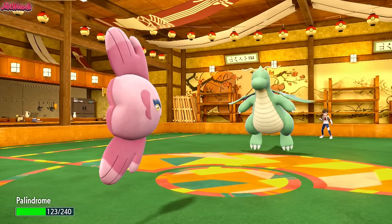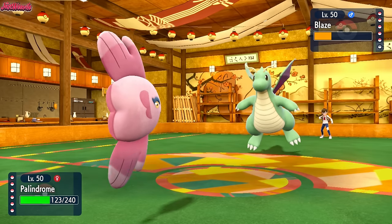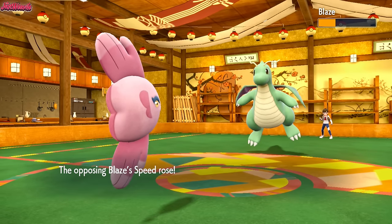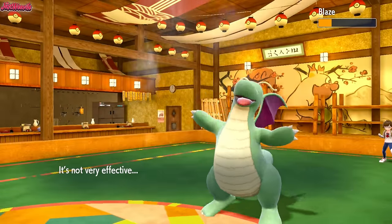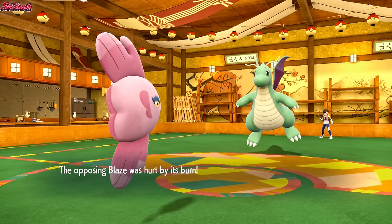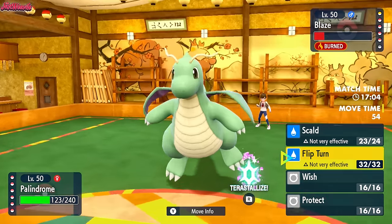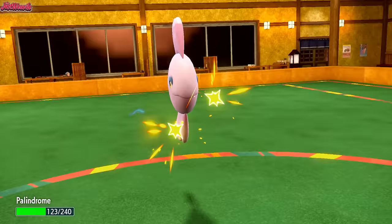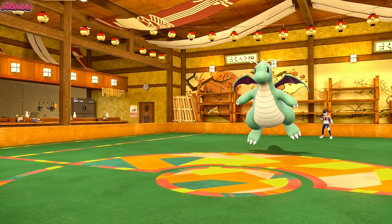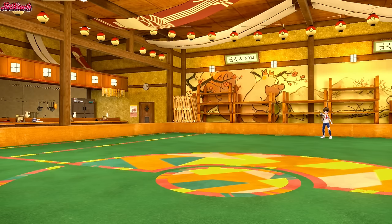They go for Extreme Speed at plus three — does nearly half, and we get Rocky Helmet chip. Now we go for Will-O-Wisp. They go for another Dragon Dance instead — plus four attack, plus two speed, very scary. We go for Will-O-Wisp and get the Burn! Will-O-Wisp always burns — panic averted. Though I burned a Lucario in a previous video and it still swept me, so I have to be careful. I go for Flip Turn, but they go for Outrage which takes us out. Rocky Helmet plus the Burn finishes Dragonite on the next turn. Alomomola goes down, but it took one for the team — Dragonite goes down to the Burn.